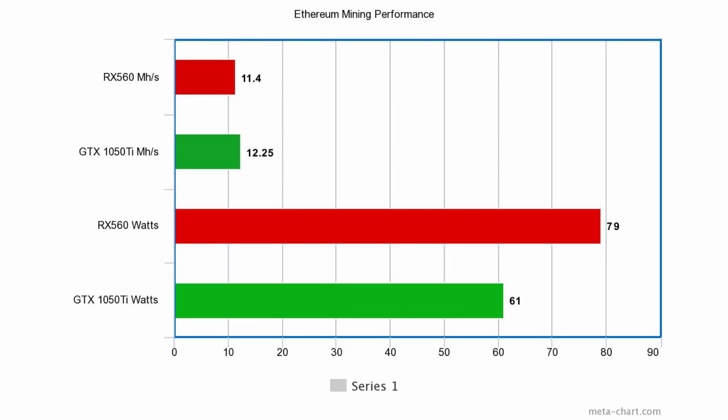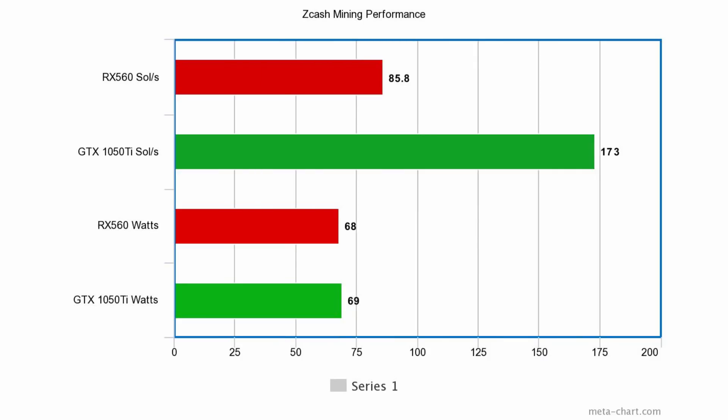Looking at Ethereum mining performance, the RX 560 managed 11.4 MH/s while the GTX 1050 Ti came in slightly ahead at 12.25 MH/s — almost a 10% advantage. More significant is the power usage: the 1050 Ti used only 61 watts versus the RX 560's 79 watts. So the RX 560 hashes slower and uses significantly more power when mining Ethereum — this round is all in favor of the GTX 1050 Ti.